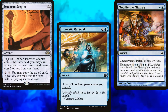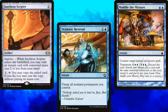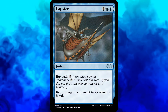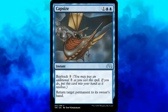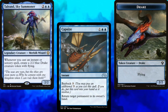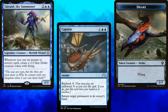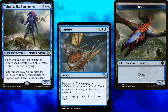We have the obvious infinite mana combo of Isochron Scepter and Dramatic Reversal, as well as tutors to find both of those pieces. Once we have infinite mana, we can cast Capsize with Buyback as many times as we want, returning all of our opponents' permanents to their respective hands. Each time we cast Capsize, Talrand creates a 2/2 Drake token. We then pass the turn and allow our opponents to play their one sad little land for the turn — and then die to our army of Drakes.